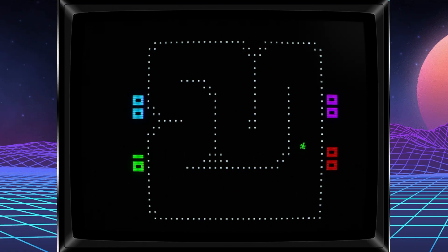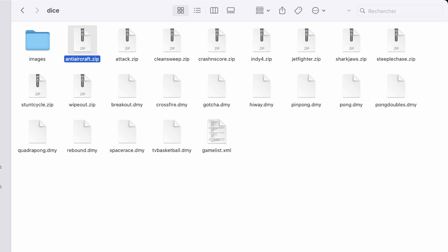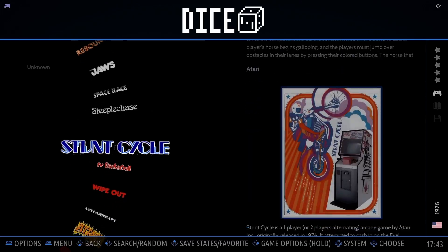Here's what you do: find the correct ROM for the game, make sure it's named properly, drop it directly into your /roms/dice/ folder, then refresh your game list. Batocera will automatically recognize the game and launch it with the LR DICE core. Simple as that.